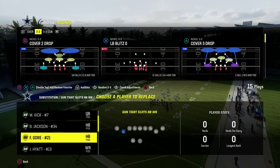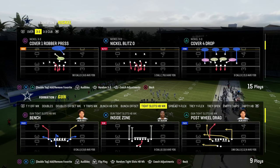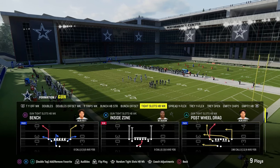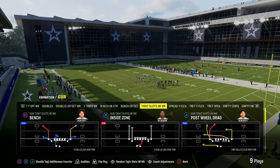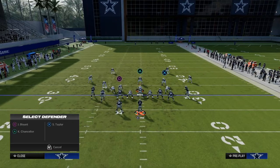In this video I'm going to show you the best shallow cross concept in Madden 24. It comes out of the tight slots halfback weight formation and the play is going to be post wheel drag. This play features a couple of really unique routes — a really good post route and a really good wheel route that is going to help you get some receivers open.